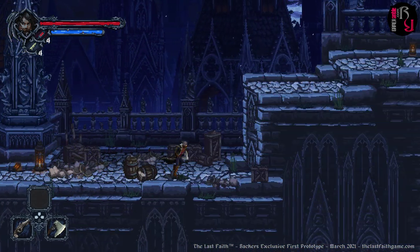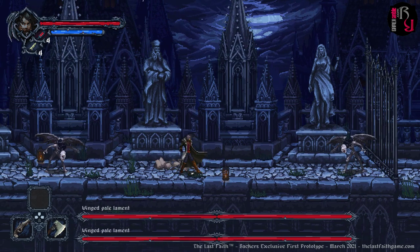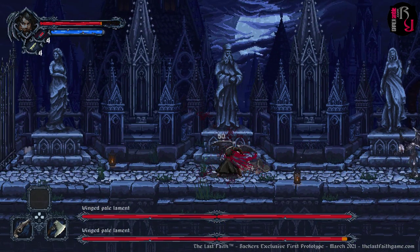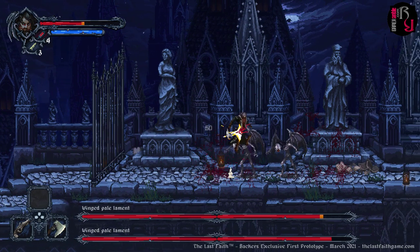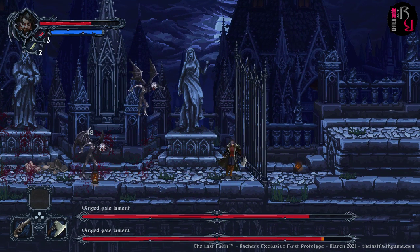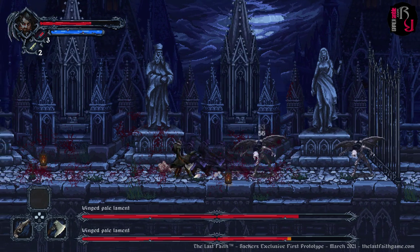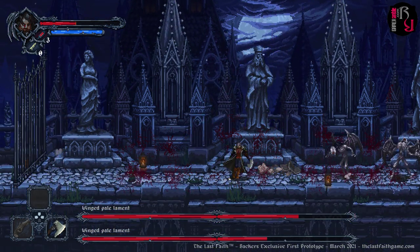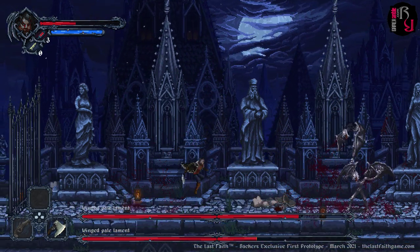What awaits us in this direction? Probably not something great. I am locked in combat again with two winged pale enemies — I was not expecting this. Two of them ganging up on me. I'm really going to need to master that dodge move before the full game comes out if I have any hope of survival. Luckily they also seem locked into their combat animation, so if I can dodge them I can get in a few sneaky hits. They're persistent — I don't think they like me very much.